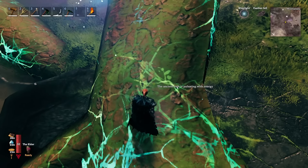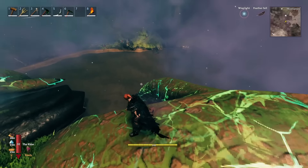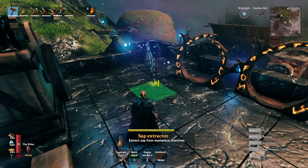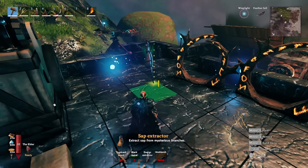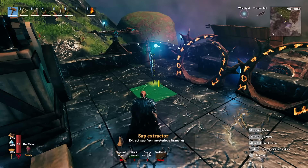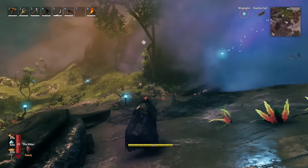You can see this one says the ancient root is pulsing with energy, and over here we have another one. These are just another type of resource node added to the game. In order to make the sap extractors you're going to need one very important item — the diverger extractor. You're also going to need the world tree wood, and that's really easy to get because there are little saplings of it all over the place.